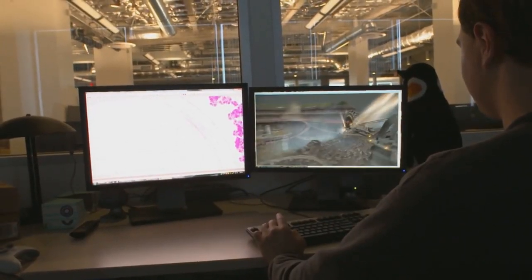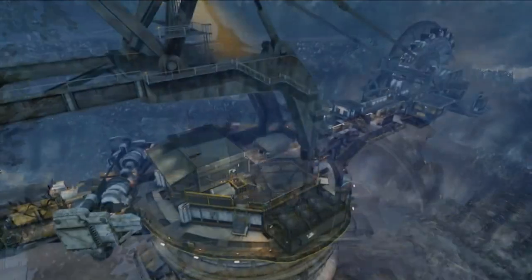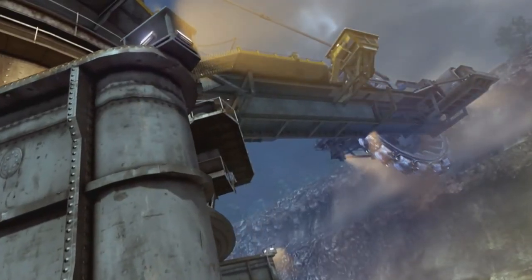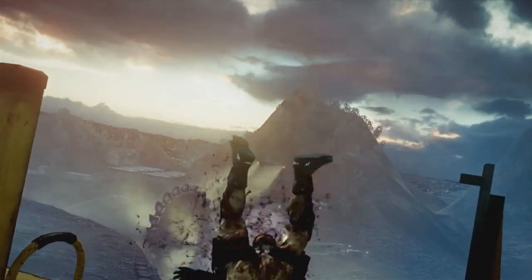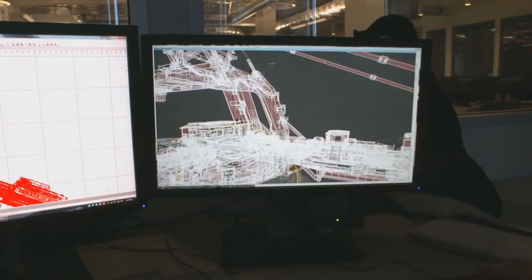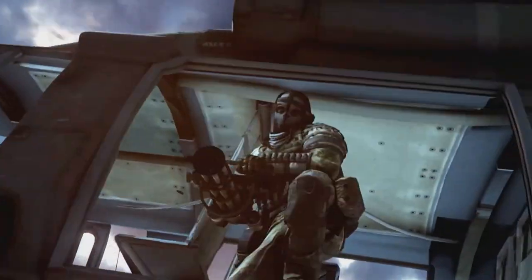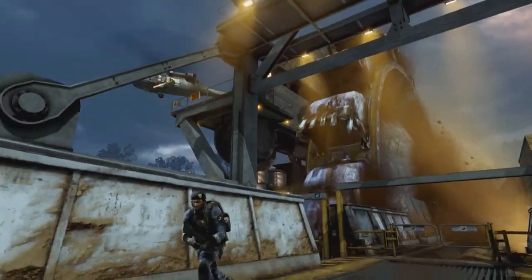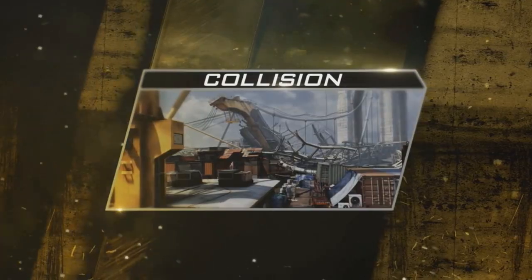Behemoth is a really unique play space — something we haven't done before. You're actually fighting on an earth excavator, which is a giant saw. It's a long medium-sized map but it's also really high up, so just be careful and don't fall to your death. One of the coolest moments in Behemoth is if you get the killstreak, which is actually a helicopter with a minigun. You're riding on the side of the helicopter, looking down on this giant earth excavator and just ripping it up.